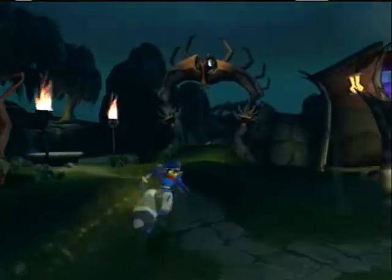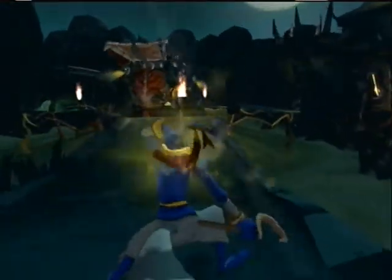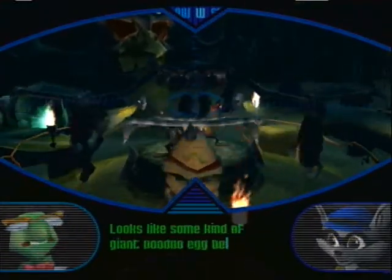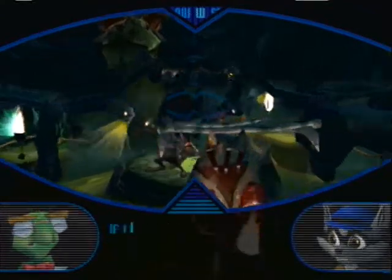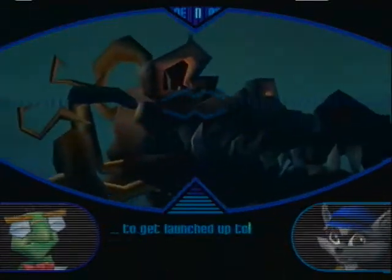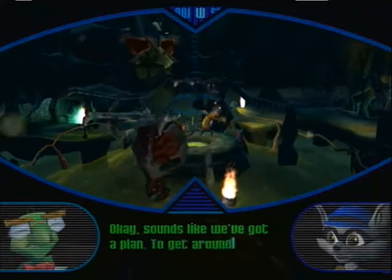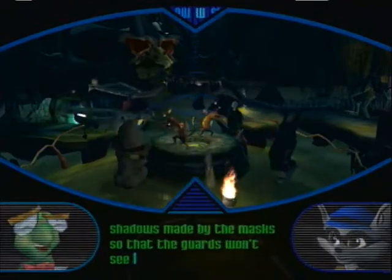Alright, right up here we're about to get Bentley. Looks like this is some kind of giant voodoo eggbeater to stir up that unsanitary mess. If I could unlock the cauldron's lid, I might be able to thrash their production and build up enough steam pressure to get launched up to Ruby's Skull Temple. Sounds like we've got a plan. To get around that thing, try moving in the shadows made by the masks so that the guards won't see you.